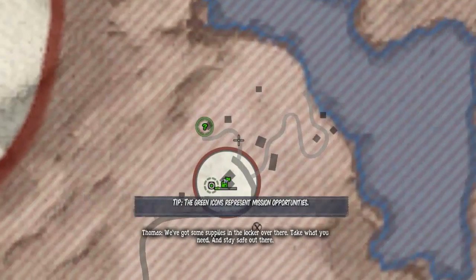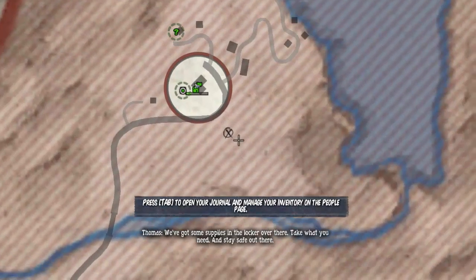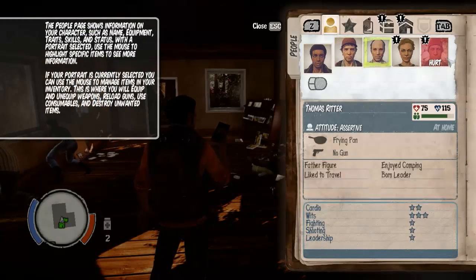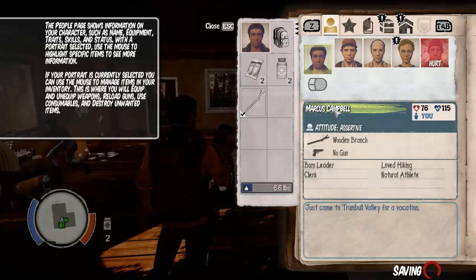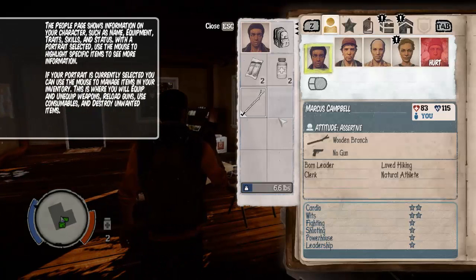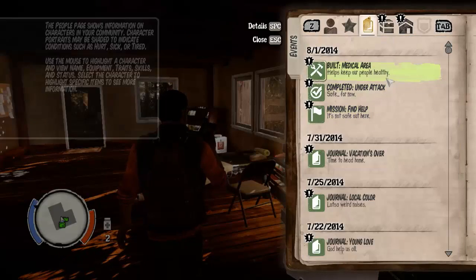M for map — all right, so these are places I can scavenge. Already went to one. Tab for journal. All right, this guy's hurt. The people page shows information your characters have: name, equipment, traits, skills and status. With a portrait selected — map, used to — god damn it. Whatever, I guess I'll learn this later on.